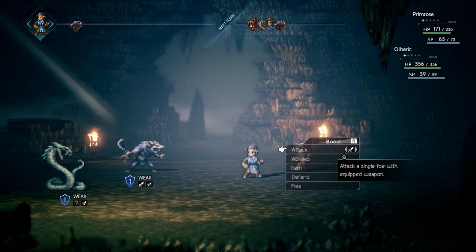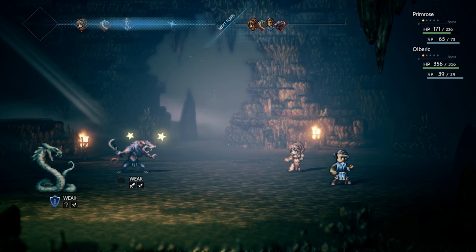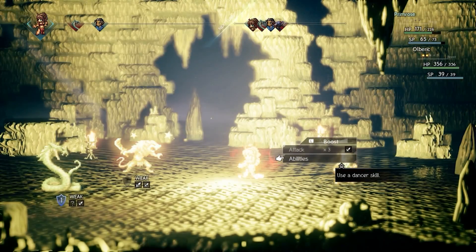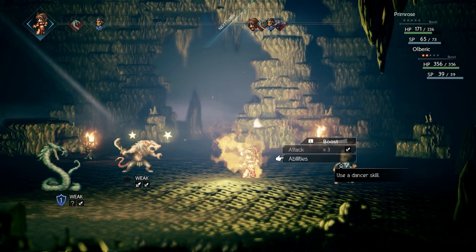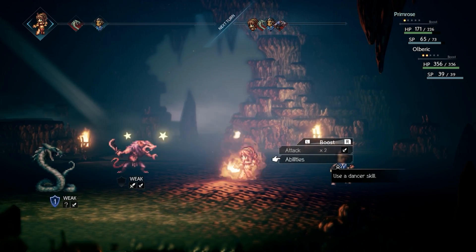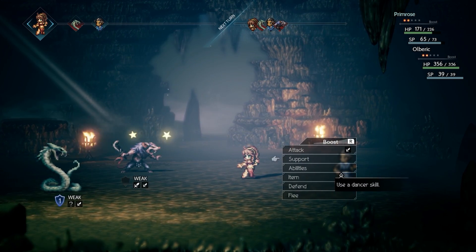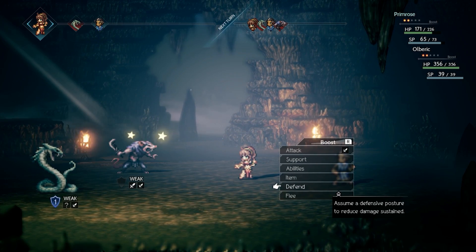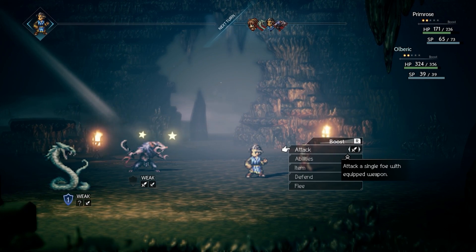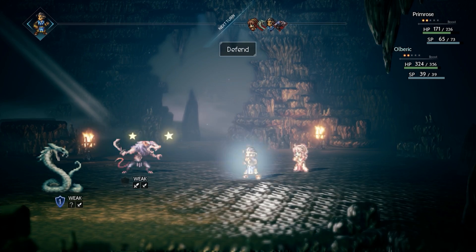Since the demo launched, they've released information about changes they've already made. They're adding a radar and fixing various things based on user feedback. For people worried about the challenge — and the demo does offer quite the challenge — they've said that once you get into the full party, it's going to offer a bit less of a challenge or at least add more to the strategy. Fighting bosses one-on-one is very challenging in the demo, but I think when we see the full party, the balance will be there. Hopefully they don't ease up too much on the difficulty — the challenge of normal fights is one of the really cool things about this game.